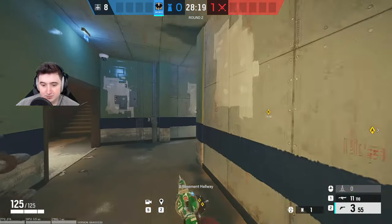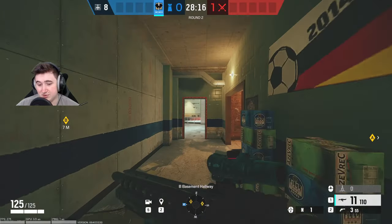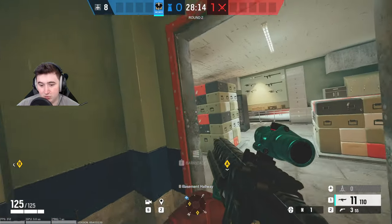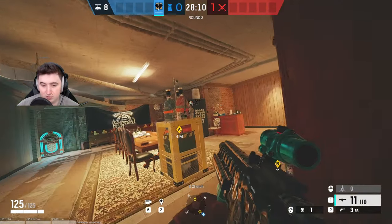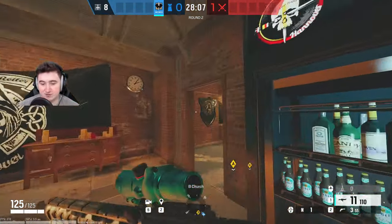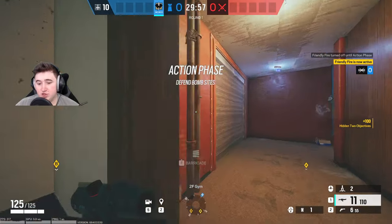If you want to counter the claw-trick, all you have to do is throw two EMPs at the same time — detonate the Bandit's and throw another one basically. Now for the Gym site, for this Jacuzzi wall there aren't many good spots near the wall that can't just be shot from the window or hit by a Twitch drone through the drone hole.